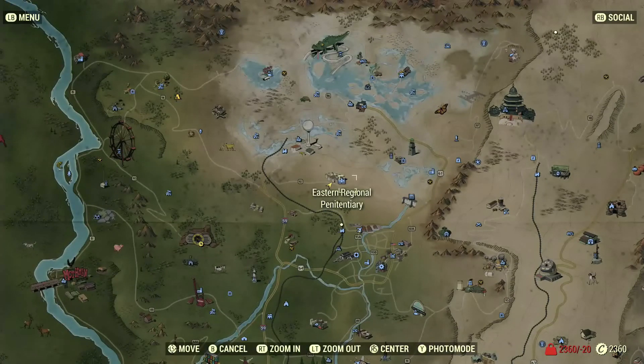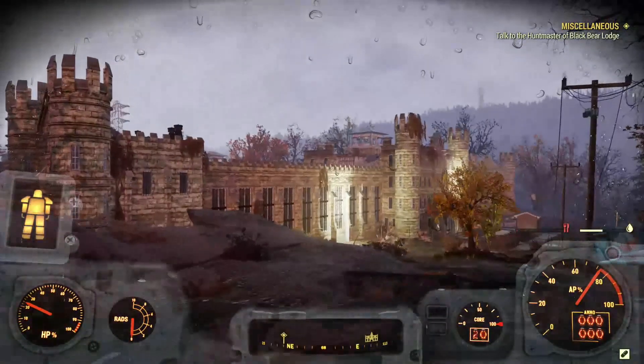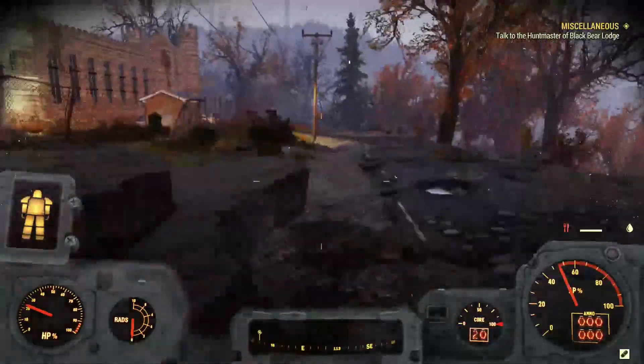What you're going to want to do is make your way to the East Regional Penitentiary right here on the map. You're going to spawn in around this location, or walk here if you can't teleport yet.